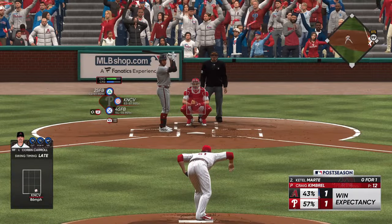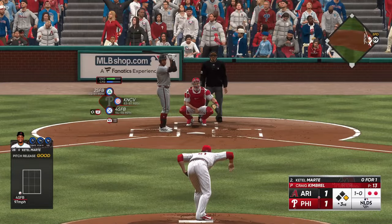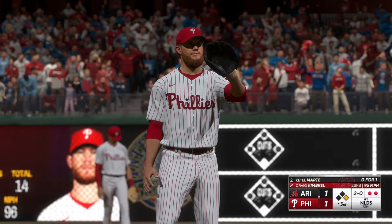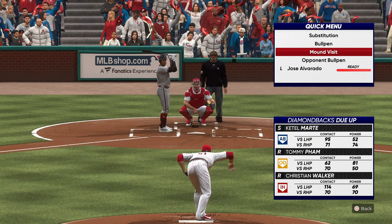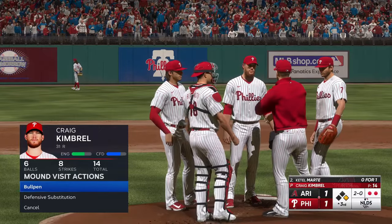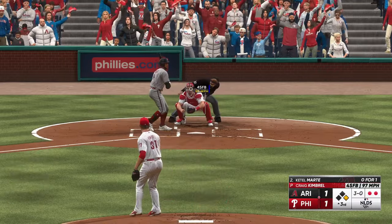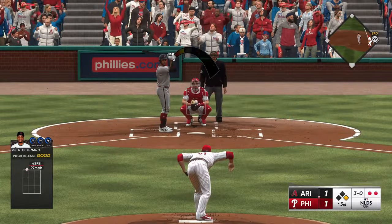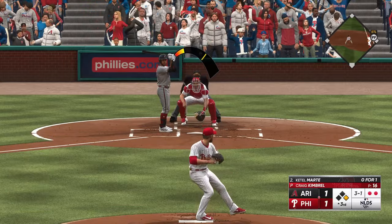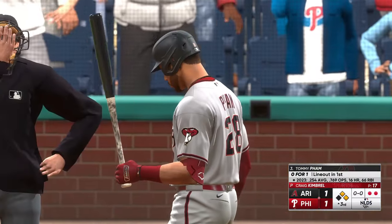Two outs, runner on first — outstanding hitter in Ketel Marte. That misses — 1-0. Pure base runner here; you've got to stay dialed in, look for anything in the dirt, try your best to get into scoring position. Next pitch is outside. He's getting a little frustrated out there on the mound, getting hit around a little bit. Time is called for a mound visit — big moment in this game so they'll talk it over. Carroll the runner at first with two gone. Three and one the count. Ball four to board — interesting, he went with the off-speed and walked the hitter. You've got to challenge the guy with the fastball.